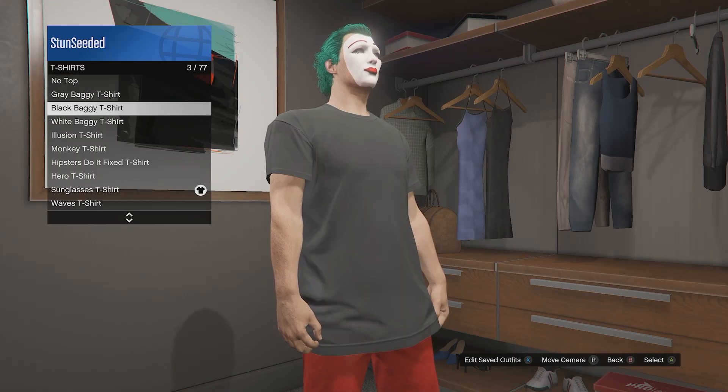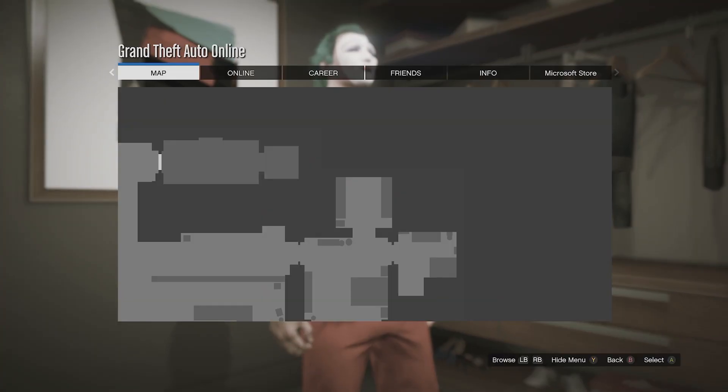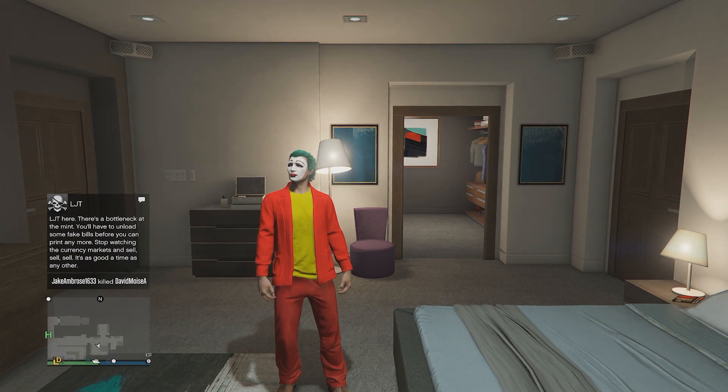Go to the wardrobe in your apartment whilst wearing the yellow sunglass t-shirt. Go to the red shirt, hover over it but don't click it. Then simply pause the game and join one of your friend's sessions. Once you load back in, you should now be wearing the yellow sunglass t-shirt without the sunglasses.